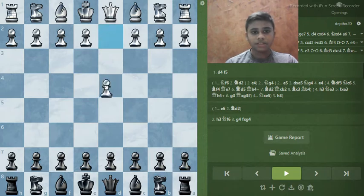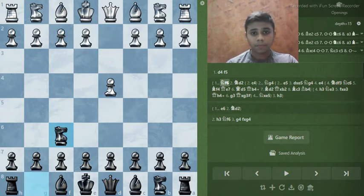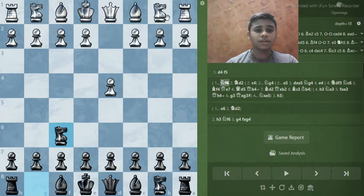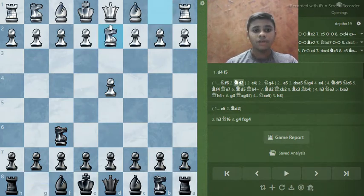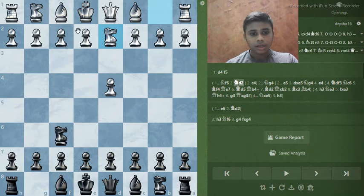White plays d4 and here we go with the move knight f6, and here white plays another very tricky move, knight d2. This is a line for white where he tries to play the move e4. It's also a very promising line for white — white actually claims to play e4, c4, f4 and just grabs the center.